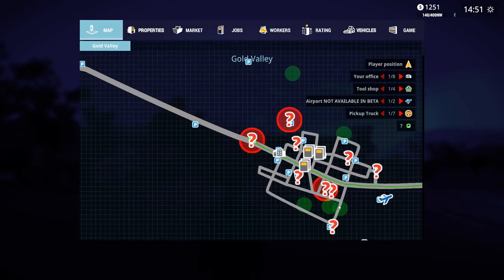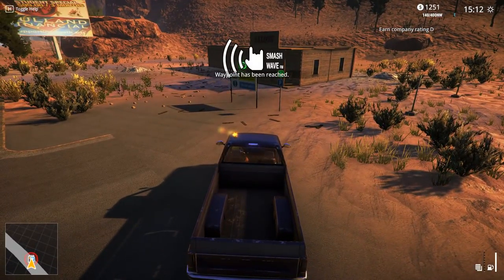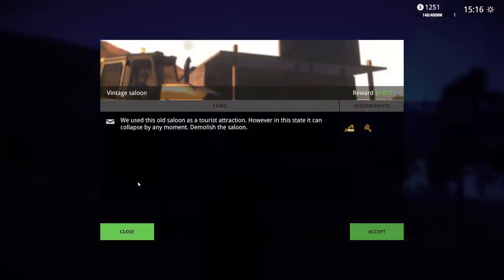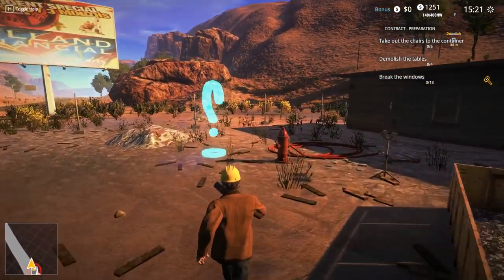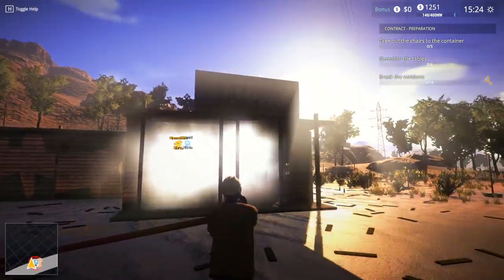I gotta discover the abrasive saw location first. Didn't take me too long though - probably less than a minute. Okay, here we go guys - we need to deliver our bulldozer. Bulldozer is here in the grass. 1400 bucks! The milestone baby! Okay, preparation - dust control. Some demolition sites require dust control to decrease dust level. Spray the building with water before demolition - pick up the hose and use the alternative fire button. That's kind of cool.